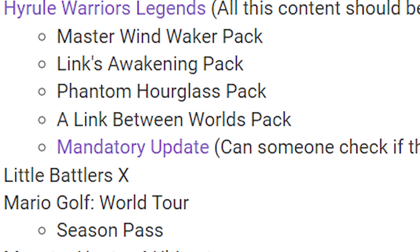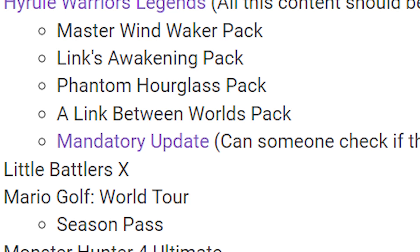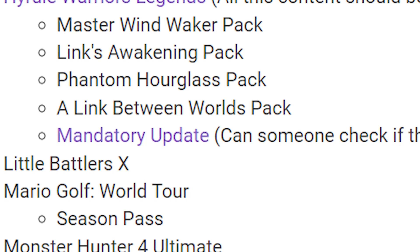Moving forward, we have God of Protectors — I actually just recorded a video on that, go check it out. Hyrule Warriors Legends has DLC with a full season pass: the Wind Waker pack, the Link's Awakening pack, the Phantom Hourglass pack, and A Link Between Worlds pack. There's also a mandatory update for the game. A ton of DLC there — it is all in the Switch port of Hyrule Warriors, so keep that in mind. But if you want to play Hyrule Warriors Legends on 3DS, there is all that DLC.